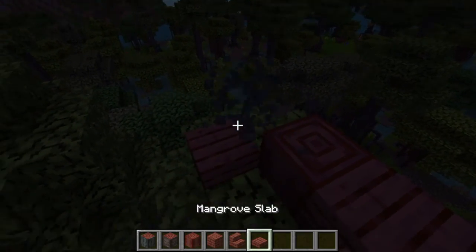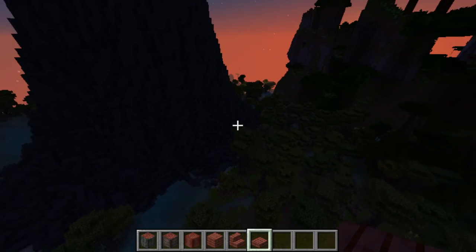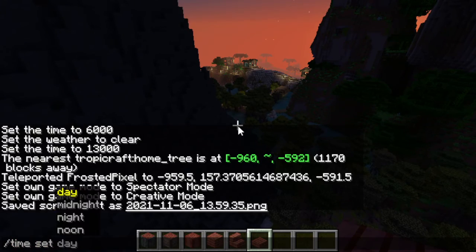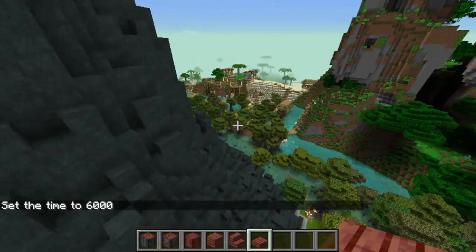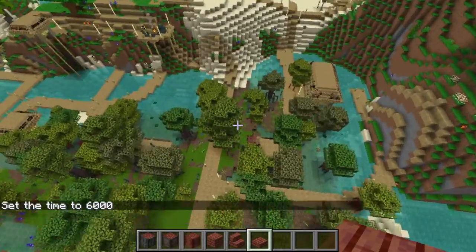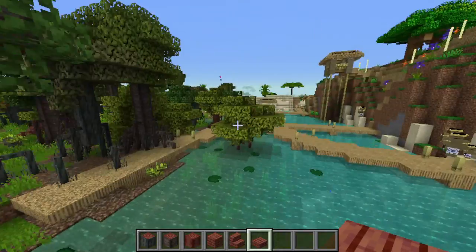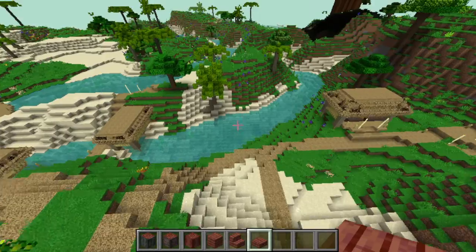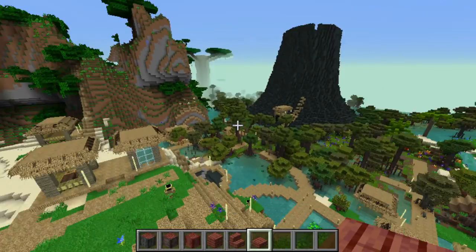I feel like we should build a little town. Now, there is a little town over here. Actually, let's switch it to daytime just because I need some light. Okay, now we have some light. There's a nice generation - there's a big tree over there, there's this little town over here, and it's also in a mangrove swamp. So we're going to build over here for this.